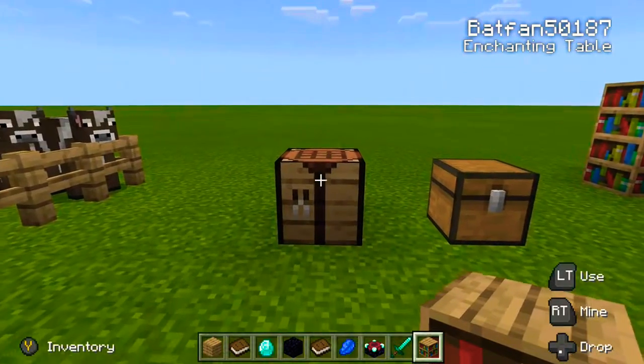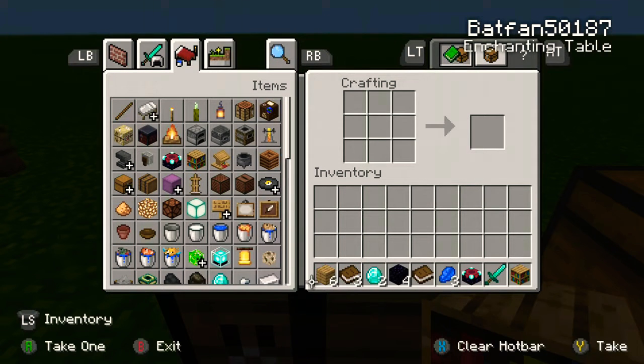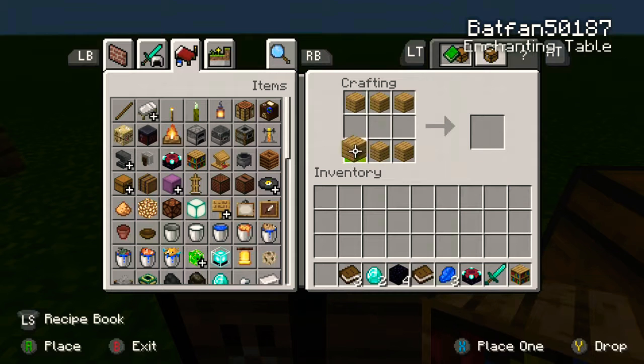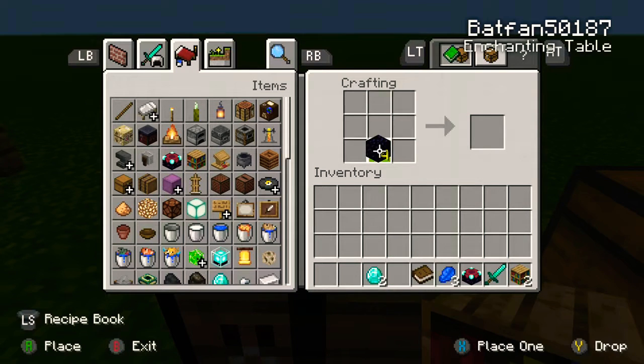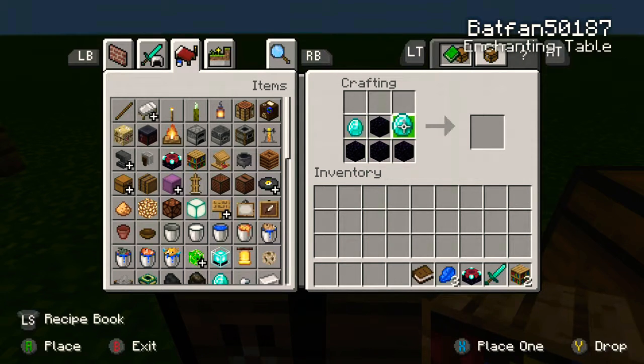So I want to show you how to do that now. First off, take your six planks — put three on the top and three on the bottom. Grab three books and put them in the middle and you have a bookshelf. Next up, take your four obsidian and put them across the bottom with one in the middle. Grab your two diamonds and put them on each side, and a book right in the middle on top, and you have an enchanting table.